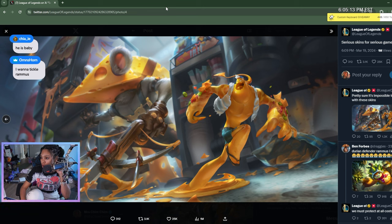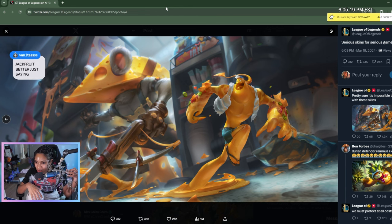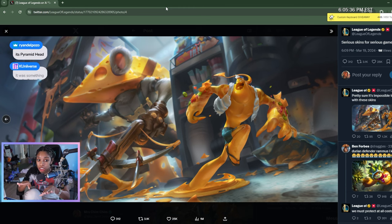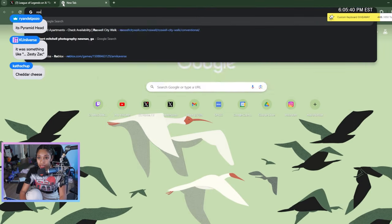So I know we've got what is that — like nacho cheese Zac? He's got nachos and jalapeños all up on his arms and sides. I just want to tickle Rammus. He's adorable. And I'm assuming that's Twitch with the crossbow with a cheese head. I think this is so cute. You guys know what it's giving me — you want to know what it's giving me?